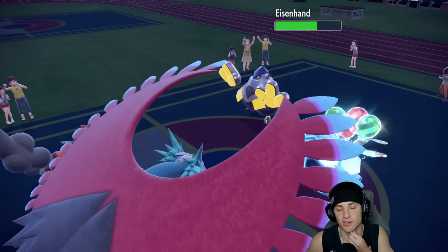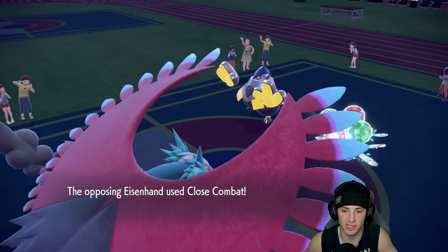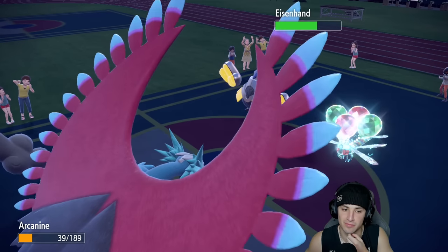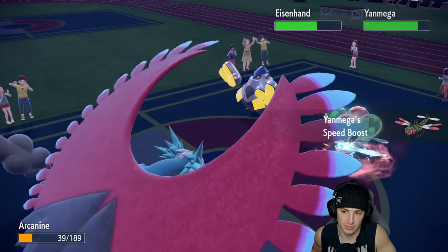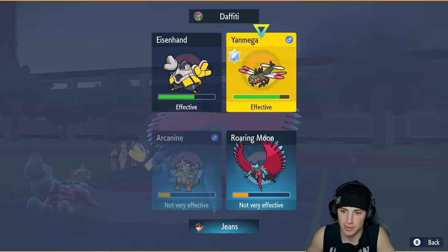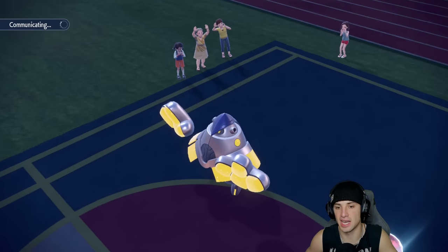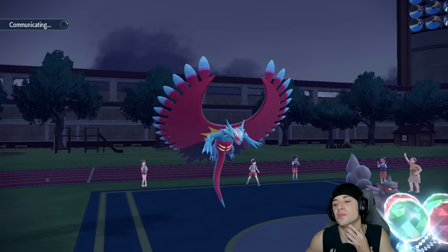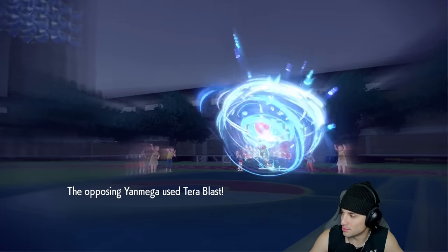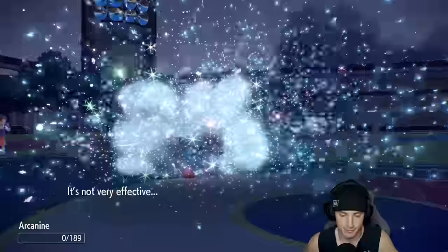I'm trying to go after Iron Hands but my attack is getting blocked. Close Combat comes through — we soak it but we're going to go down soon. I try to keep doing damage but we don't have enough in the tank. As predicted, they swap into Grimmsnarl and take out my Arcanine. With that, it looks like it's pretty much game — we're down to our back end.